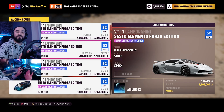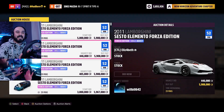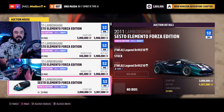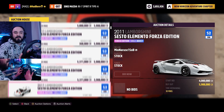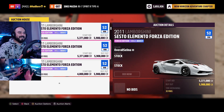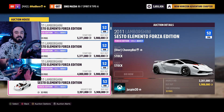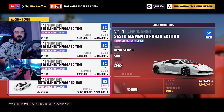People are selling it for minimum 400,000 to 500,000 and up to 5 million. There you go — that's how you make money in this game. I'm pretty sure they're not gonna really buy it for 5 million, but there is a highest bid of 2 million. That was just like 2 or 3 super wheelspins away. You can do this yourself and just sell a ton of different cars, not just this one.